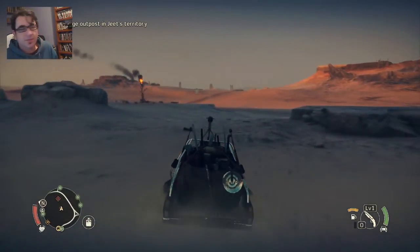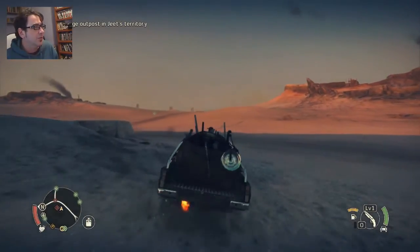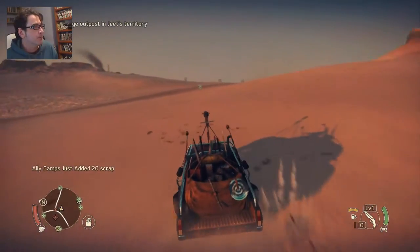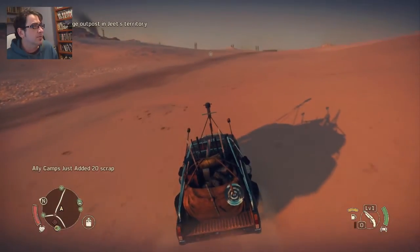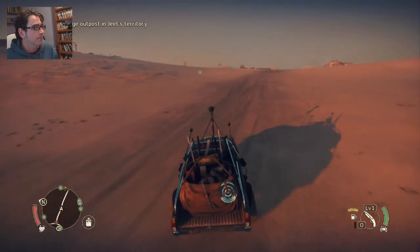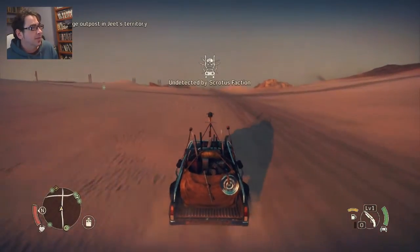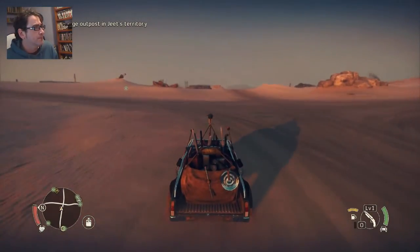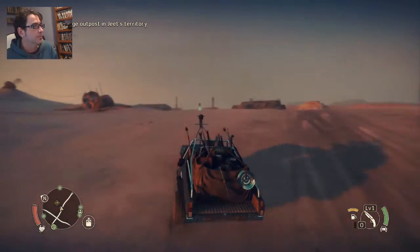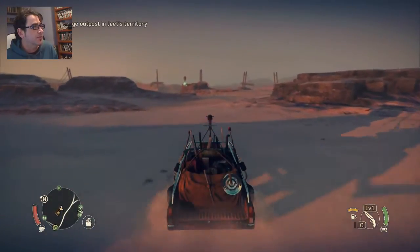There seems to be lots of vantage points, so maybe I can find an easier one to get up to. There's probably something I need to harpoon off or something, but I'm just going to work out how to get up there. I'm not 100% sure where Jeet's little place is, but that's where I've got to get my car back to get all the scrap. So it looks like there's another vantage point through here — I'll see if I can get up to this one.